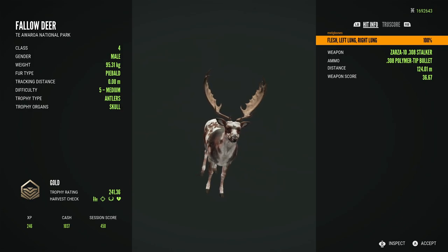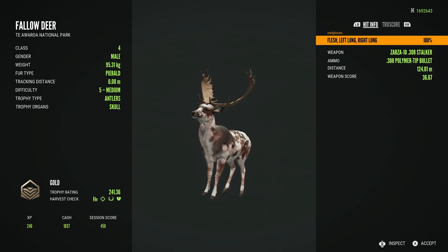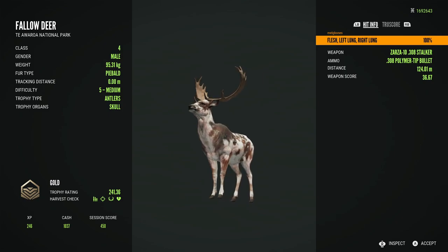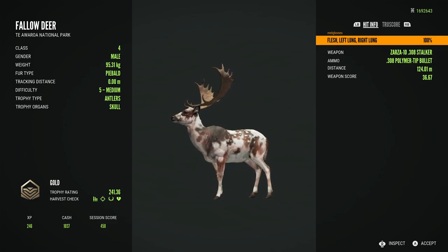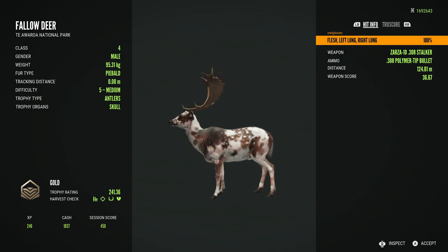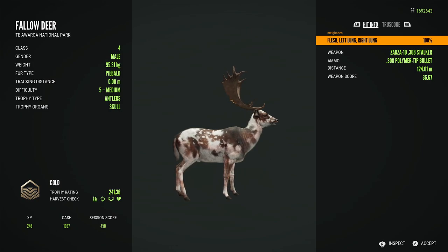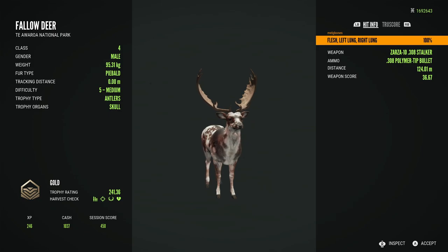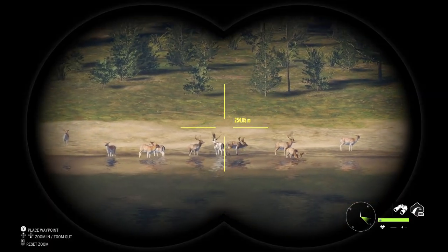He scored 241.36, and looking at his weight of 95.31 kg, I know there was a chance he could have spawned as a diamond with a diamond rack — I've had plenty of small to medium sized diamonds at that weight. So it was extra painful knowing that instead of spawning as an actual diamond, he spawned as a troll. He is still really really beautiful and it's my favourite Piebald pattern for Fallow, it just looks stunning. Super trolls are always a hard thing to end up getting, but you hold out hope when the estimate shows a chance.